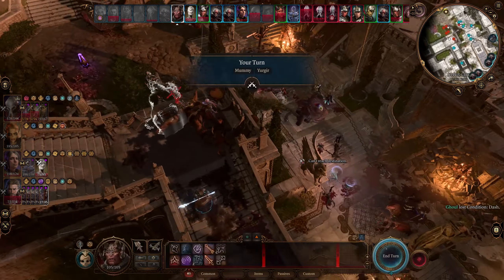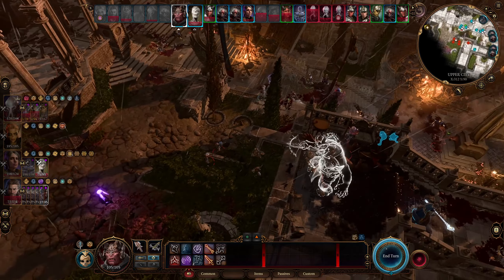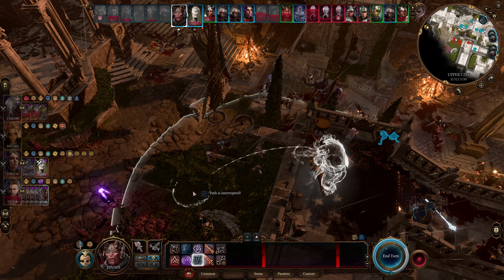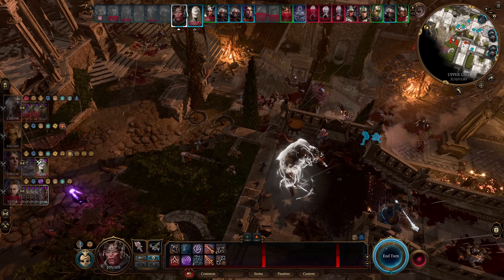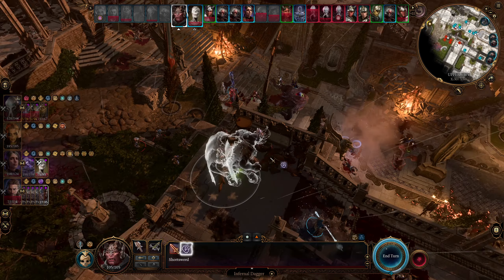Our ghouls did not take the front line this time around - it's okay. Big damage on my reload - there we go. Mummy is kind of mid, I would like it to have some type of ranged ability. I don't know who that guy is healing - mass healing word on basically nobody. It's the thought that counts.